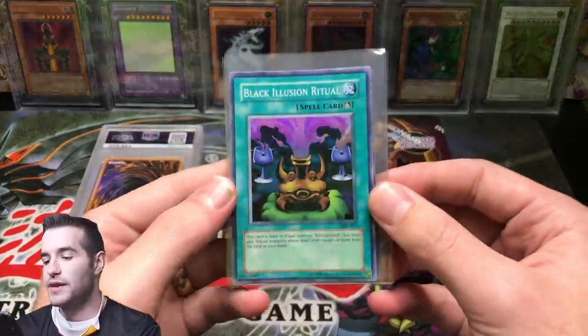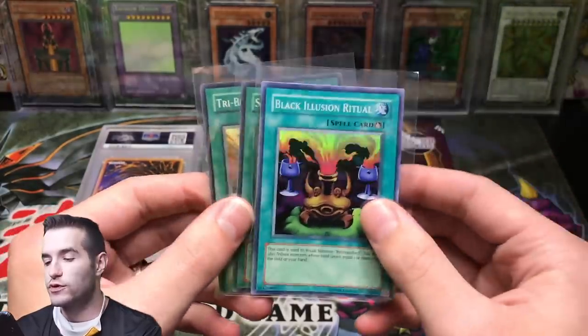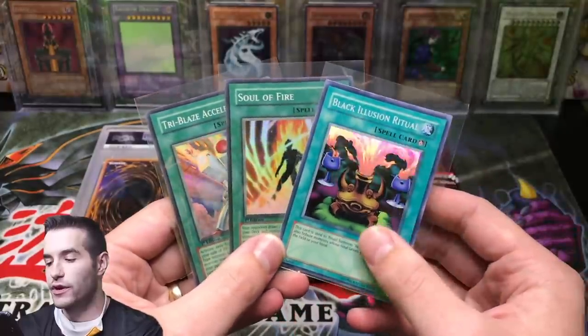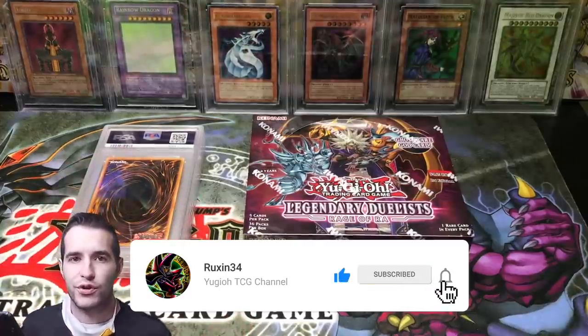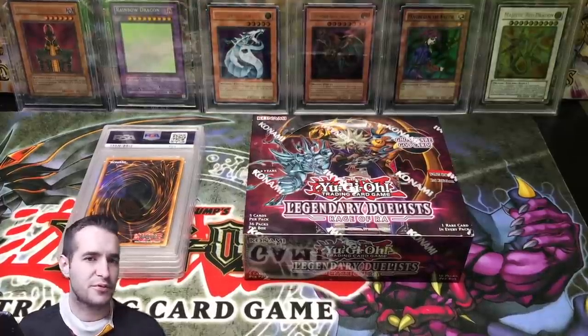Before that, the giveaway. We'll be giving away a Spell Ruler Black Illusion Ritual, Soul of Fire from Force of the Breaker, and First Edition Tri-Blaze Accelerator from Force of the Breaker. All you have to do is like the video, be subscribed, and let me know your favorite PSA return card. It's going to be pretty awesome.